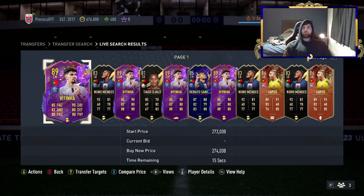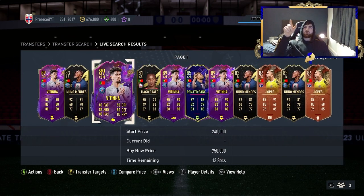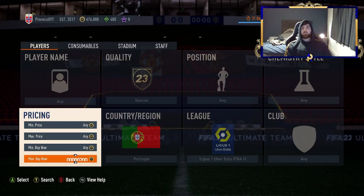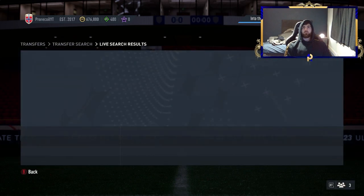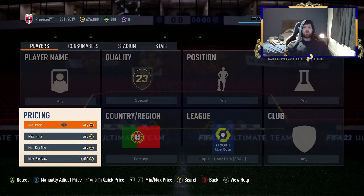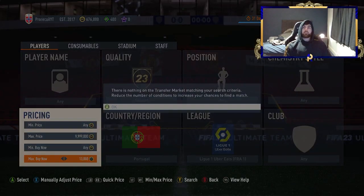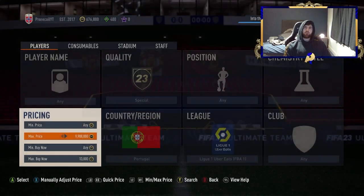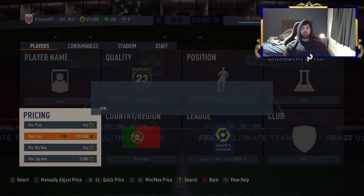We searched at 13,250 and there was nothing at four pages — we could probably have pushed to 15k but we started at 14 so we'll take it. This filter has Jello, Mendes, and Lopez all in a very similar budget bracket. This works well as a bidding filter too, but right now we're just using it for sniping. Late night sniping gives you fewer cards but probably a 10-20% higher chance of getting each one due to less competition.